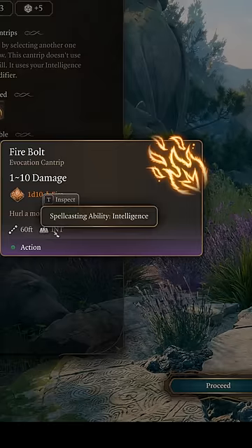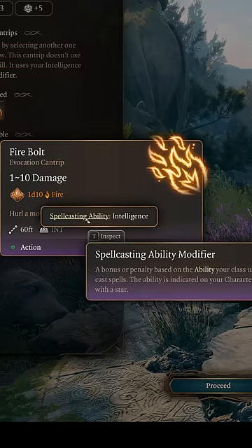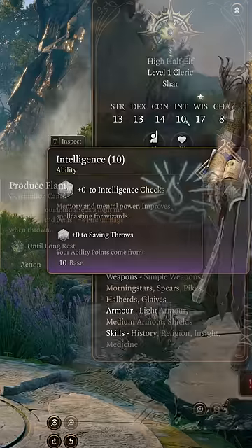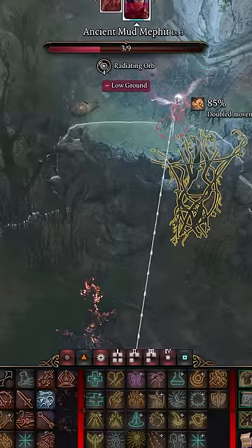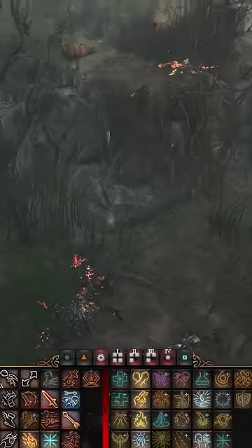The Firebolt gained from High Elf or High Half-Elf is from the Wizard spell list, and its attack rolls add your Intelligence modifier, which will be low. When it comes to Act 1, I highly recommend using Produce Flame instead of Firebolt, because Produce Flame uses your spellcasting ability modifier, which is Wisdom, instead of Intelligence for its attack roll, so it will hit much more often.